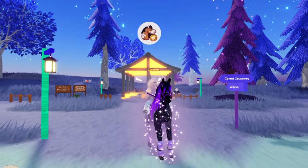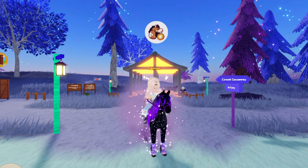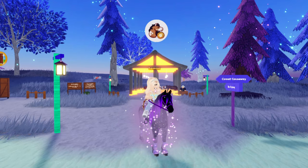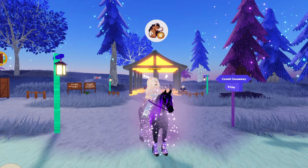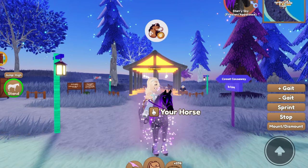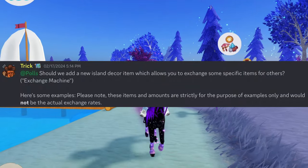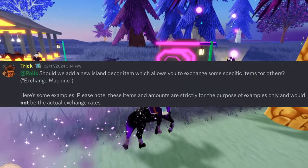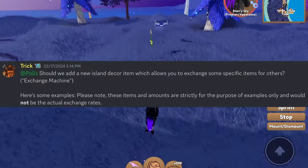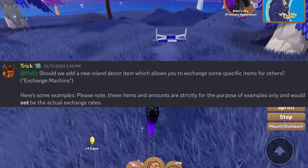Hey guys, it's Lemon here and welcome back to another Wild Horse Islands video. Today we are back with another possible feature that could be coming to the game. Trick again released a poll on the Discord server — he said 'Should we add a new island decor item which allows you to exchange some specific items for others, called the exchange machine?' Here are some examples, and please note these items and amounts are strictly for the purpose of examples and would not be the actual exchange rates.